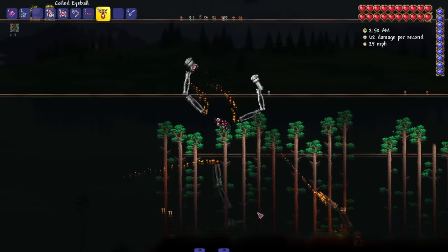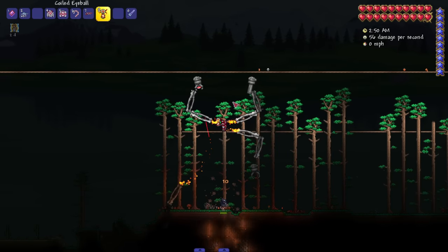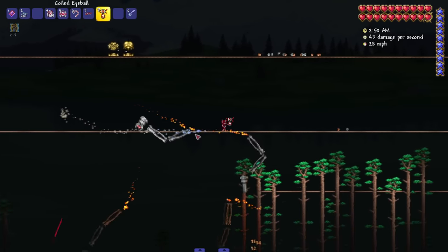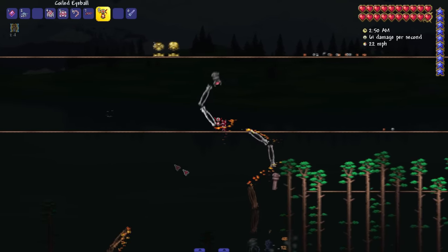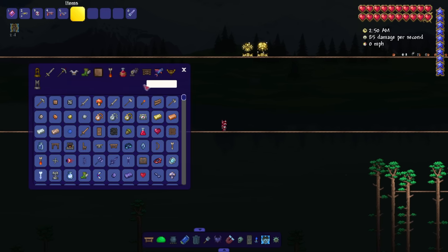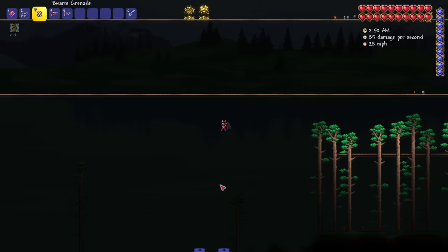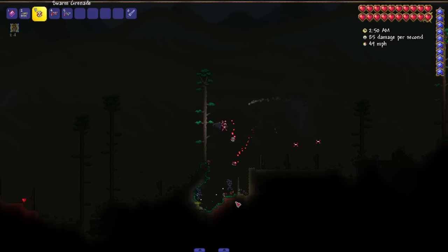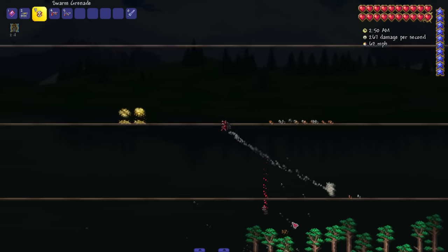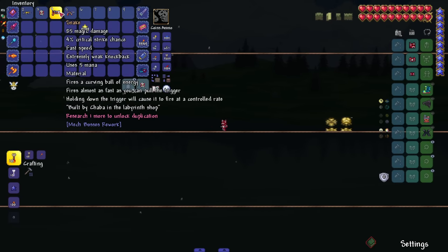The Skull of Steel summons Prime hands to fight for you — I thought they were gonna be little tiny hands but these are big boys. These are the original sprites from regular Skeletron Prime, not the reworked versions. We also have Swarm Grenades — basically a late-game bee grenade with more damage. We got Snake, and Spur, which fires a curving ball of energy almost as fast as you can pull the trigger.